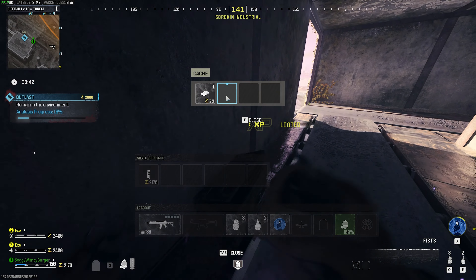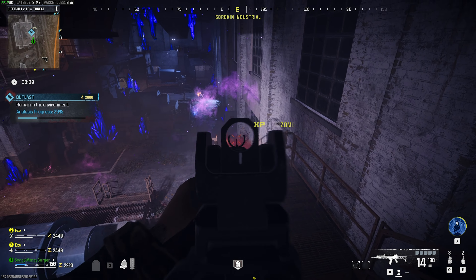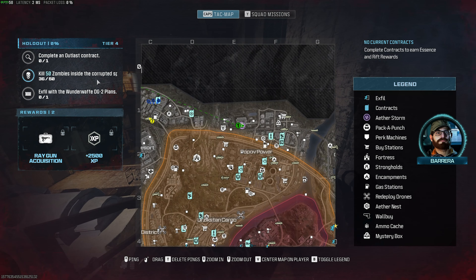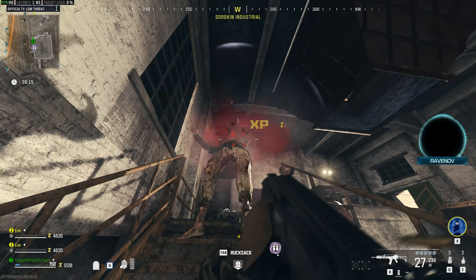I'm going to hopefully find my way to a choke point and handle the zombies as they come. It shouldn't be terrible, but there are gonna be quite a few. Eventually when it's done, you should hopefully have enough kills, and the mission should be complete. If you didn't happen to kill enough zombies, all you need to do is find the next contract of this type and do the same thing there.